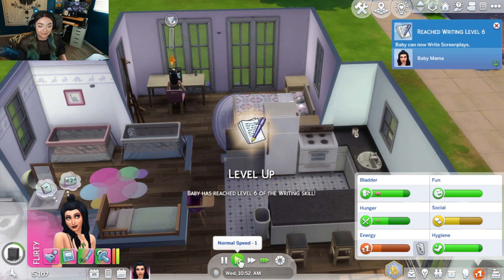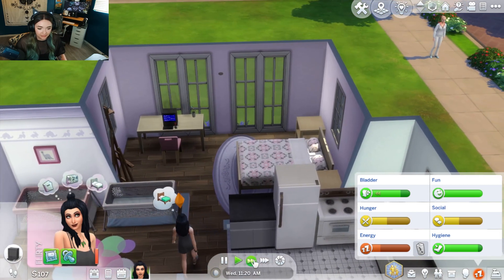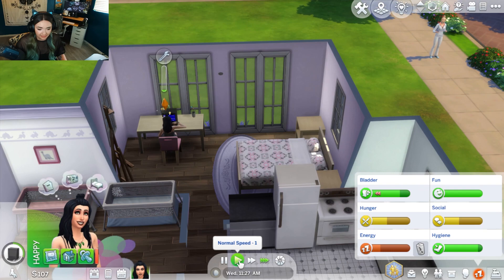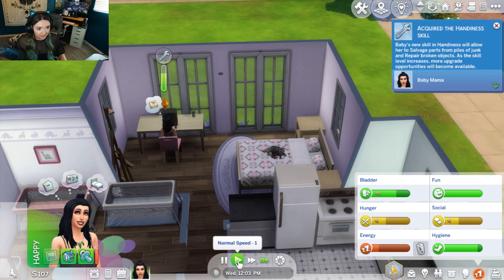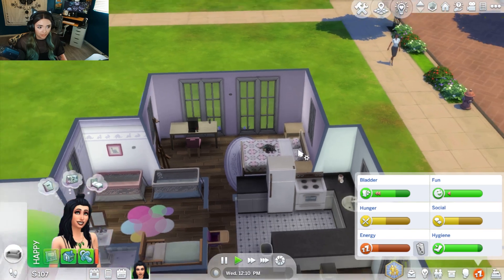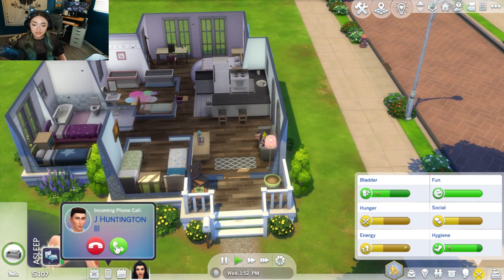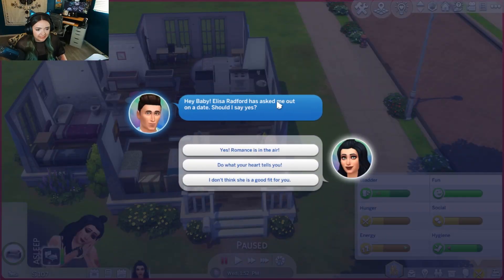The computer broke — we're going to have to repair that. You've got to learn how to repair it — handiness skill needs to kick in right now because we have 107 simoleons and a baby is about to pop out at any second. There we go — handiness skill has been acquired. And she's sleeping. Yeah, she probably needed that. Jay Huntington, what do you want? Eliza Radford has asked him out on a date — sure, it's not like I was going to have you move in with me anyways, but rude.